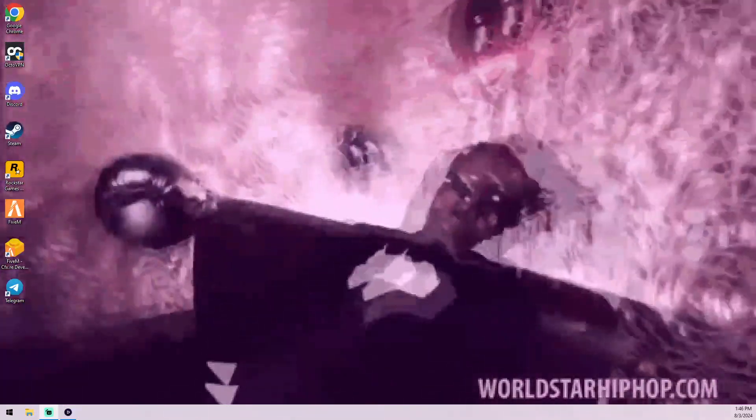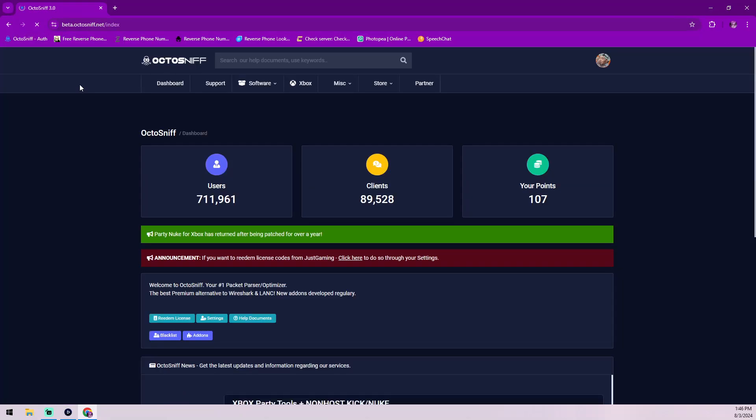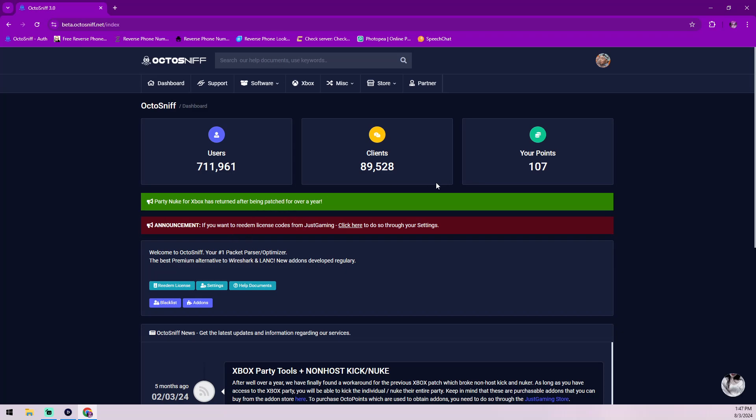First, go to octosniff.com. If you don't already own OctoSniff, make an OctoSniff account, go to the store, and purchase the software. Make a Just Gaming account with the same email you use for your OctoSniff account — it has to be an email you have access to. Once you buy the software — either the standard OctoSniff or the Ultimate, which includes OctoSniff points — you'll receive a token key either by email or through your Just Gaming account under order keys.